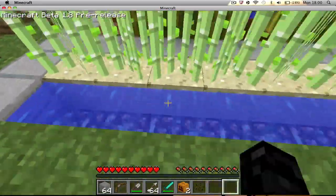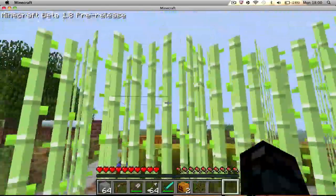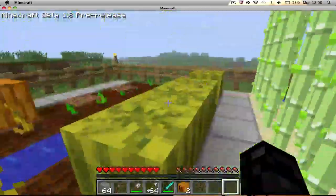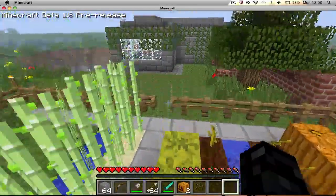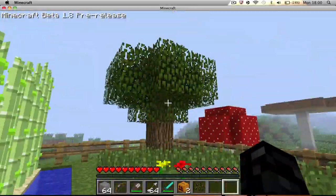You can see sugarcane is growing on sand — that's not a bug I believe, I think it's been implemented. It now naturally grows four high a lot more commonly. This is beta 1.8, and that's just a nice tree I put in.